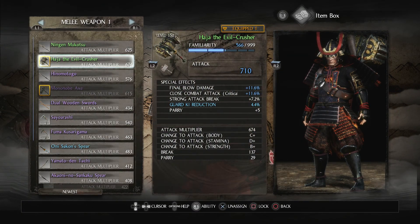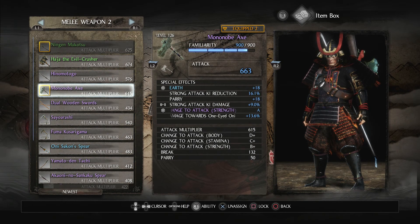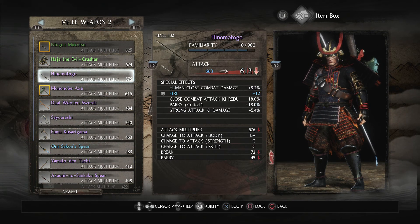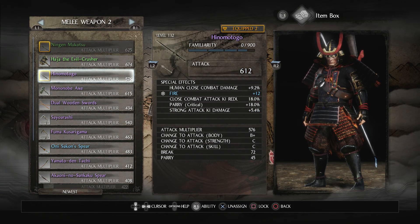Let's start with gear. Obviously the spear is going in the main slot. For the offhand I might put another spear in there, or pick a different weapon to switch to just in case. For now let's just throw another spear there.